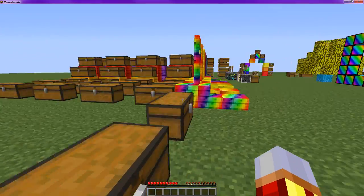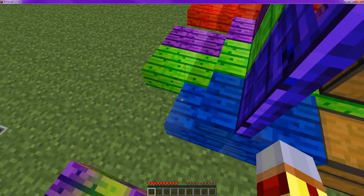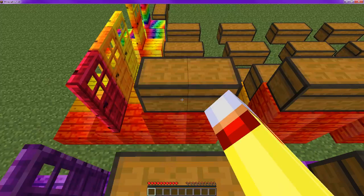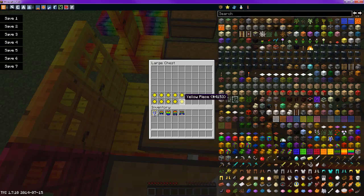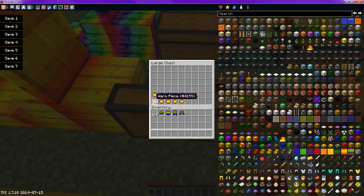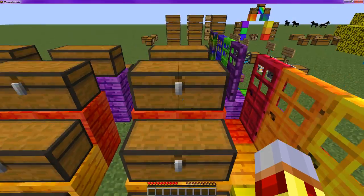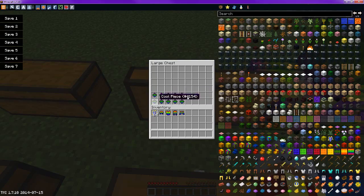Now that you know how to make all the pieces, I'll go through how to make the slabs, stairs, blocks, and doors — which the doors are pretty awesome, they look pretty cool. For slabs: same with red, you put them at the bottom and then you get a slab. Same with yellow, same with orange. For warm, you do warm pieces like this. For rainbow, you do it the exact same way but with rainbow pieces. Cool slabs are the exact same.